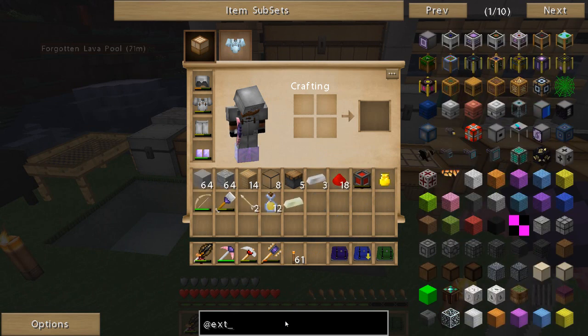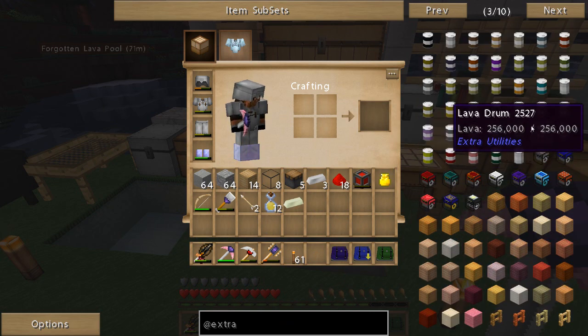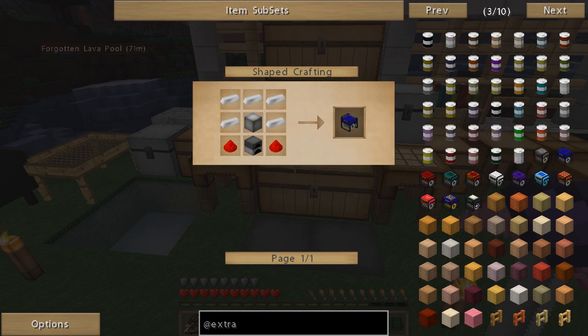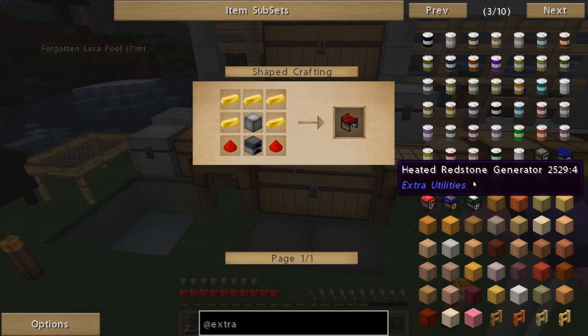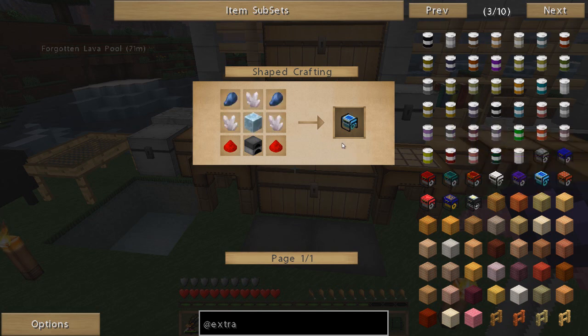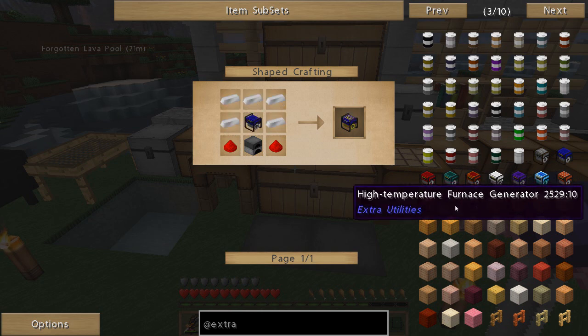I believe Extra Utilities has some generators that I've never tried, and I believe they work with Thermal Expansion's Redstone Flux. So we have a few different generators here - Furnished Generator, Survivalist Generator, Lava Generator, Ender Generator, Heated Redstone Generator - that sounds interesting. Culinary Generator, hmm - maybe this runs off food? Solar Generator - ooh, but that requires a block of diamond, that's kind of expensive at the moment. And then High Temperature Furnace Generator.